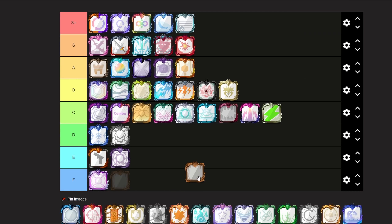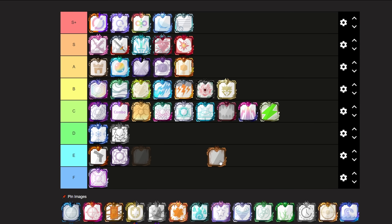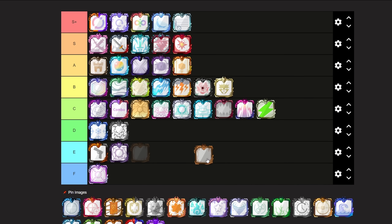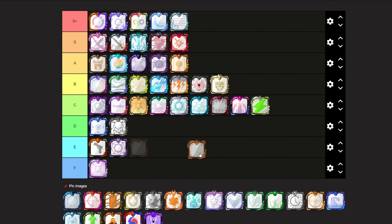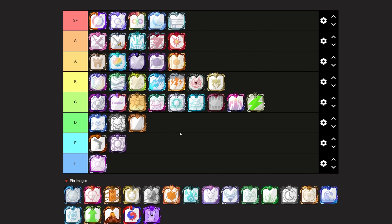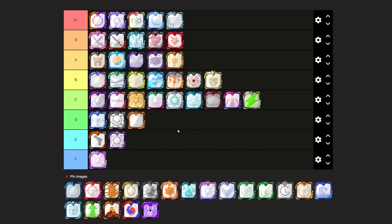Next up we have Sandclaw Dice, which I know used to be meta for a short while back in the day, but recently I do not see it used whatsoever. I think if you really tried you could use it somehow, but it is not something I would recommend. I'm leaning towards an E tier, but I'm going to be putting it in that low D tier, because I think the dice isn't really that good anymore, but if you use the trait I'm quite sure you could find some sort of use for it.